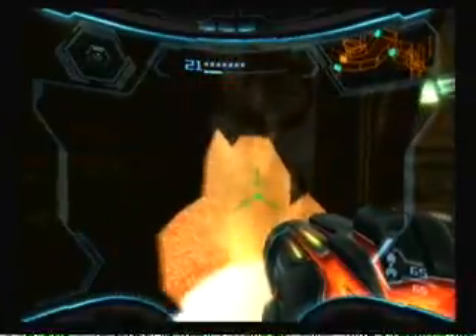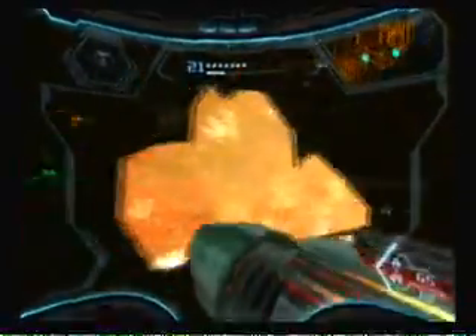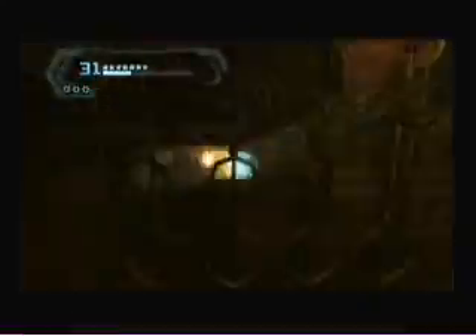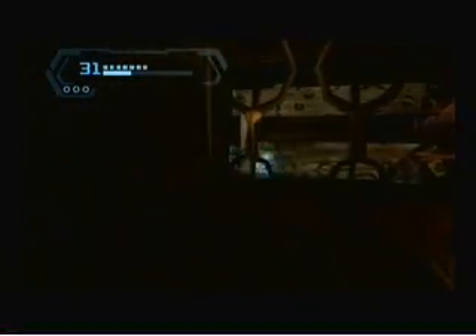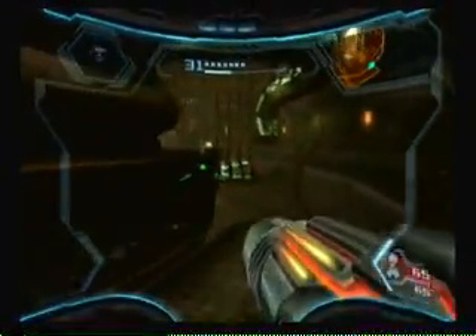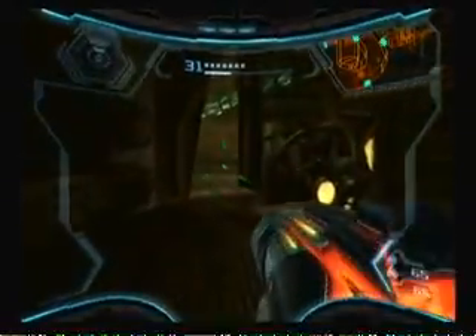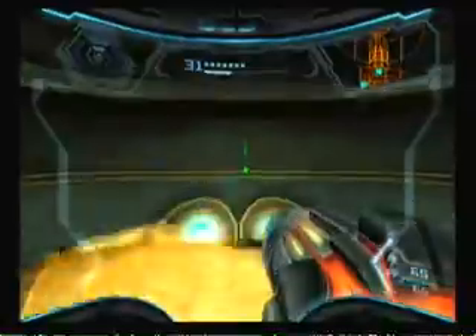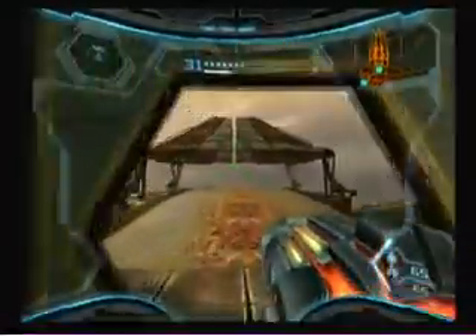I think I remember now that there's something behind here that I'll need for another thing. Just getting rid of these pieces real quick — there it is, that's what I was looking for. Now we can go through here and we just got a ship missile expansion. Alright, now let's go to the other landing site near here so we can land our ship, leave this planet, and get the screw attack.